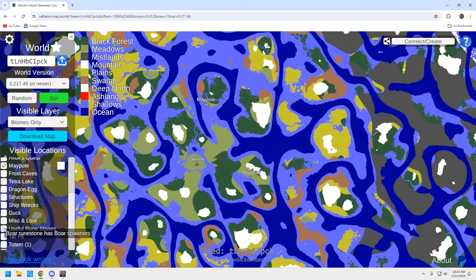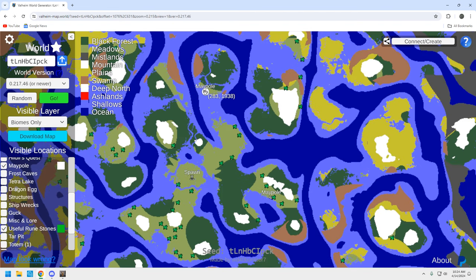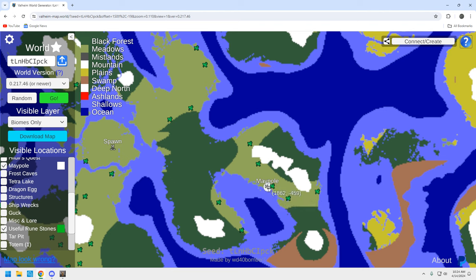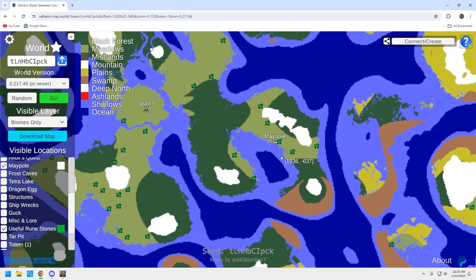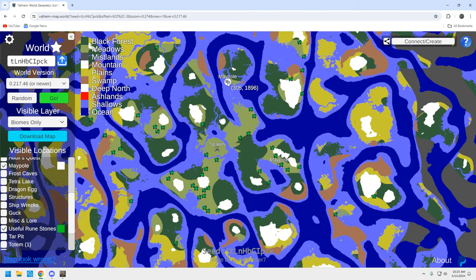Let's see where the piggies are — there are a couple right here, and this one by this maypole is actually really, really close. This maypole is a very good maypole location — it's just not the best maypole location for this seed. This one does have a boar farm spawn right near it. When I investigated it, it looked pretty good. In proximity you've got mountains, swamp, Black Forest, and meadows — all the early game resources that you want. It's got a boar stone too. But this other one is the better maypole — that's why we grabbed that.